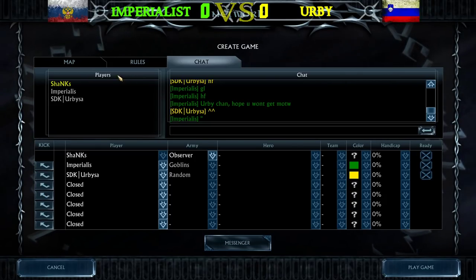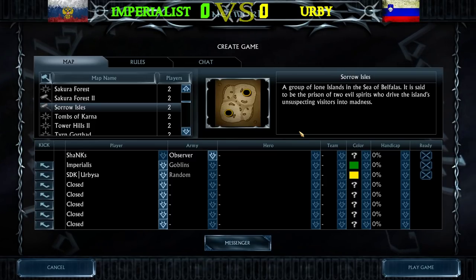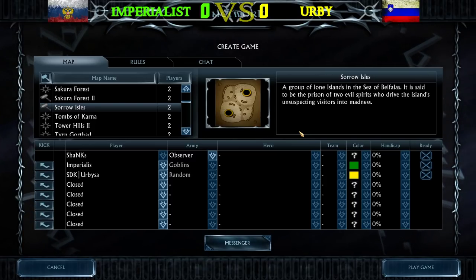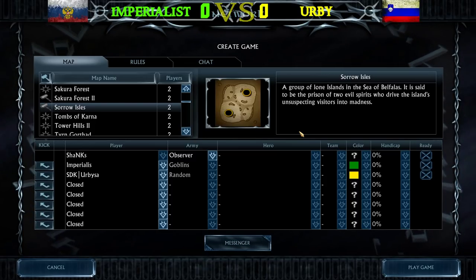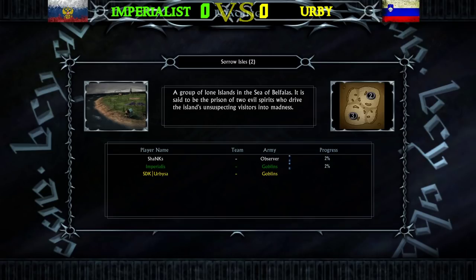The first game in the round of 16 between Imperialist from Russia against Irby from Slovenia for the World Championship 2020, with a cash prize of $500, is all about to begin. We will have Goblins against Random on the map, and the matchup is going to be a Goblin Mirror in game number 1. Let's get it started!